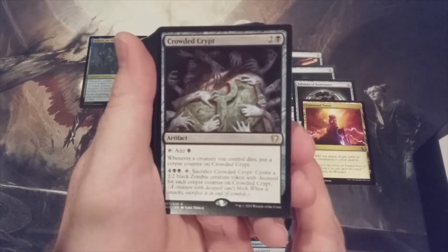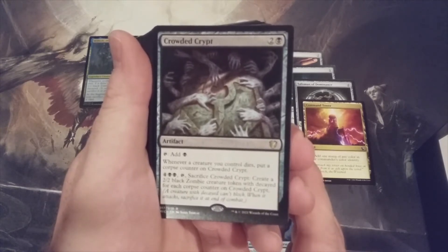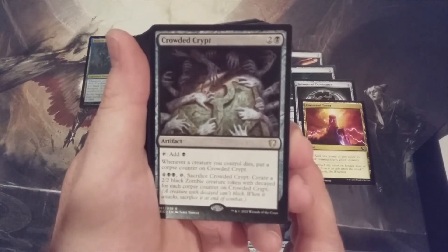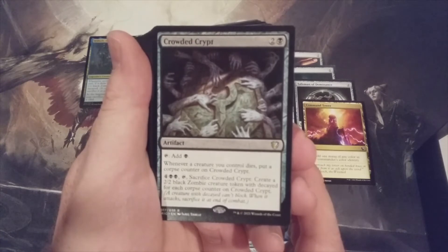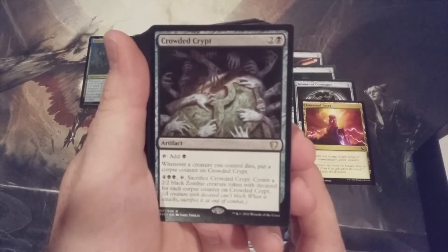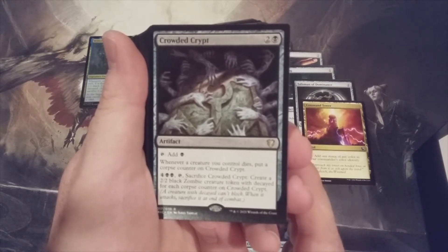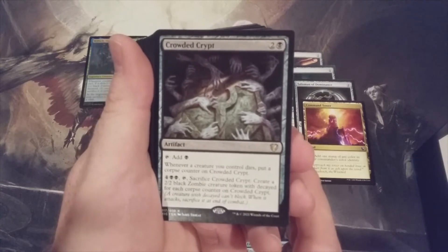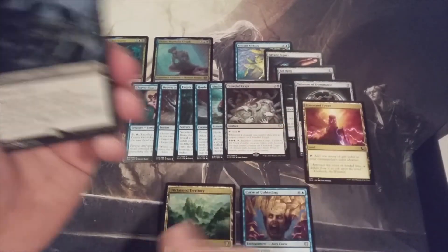Crowded Crypt — an artifact for two and a black that taps for black. Whenever a creature you control dies, put a corpse counter on Crowded Crypt — and it doesn't say non-token creature. Then for tap, four and two black, sacrifice Crowded Crypt: create a 2/2 black zombie creature token with decayed for each corpse counter on it. The best part is this does not say sorcery speed, so you can activate it at end of your opponent's turn. I'm down with Crowded Crypt.